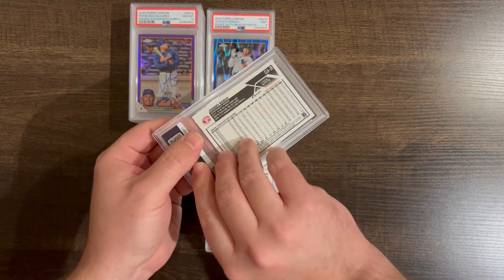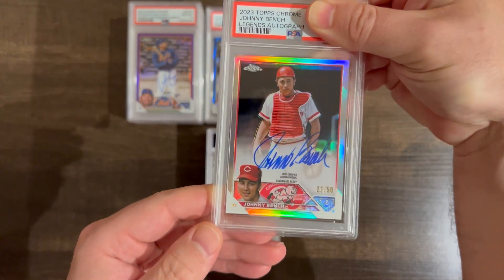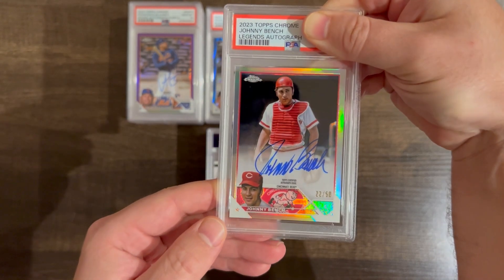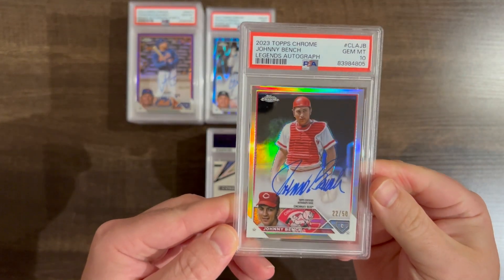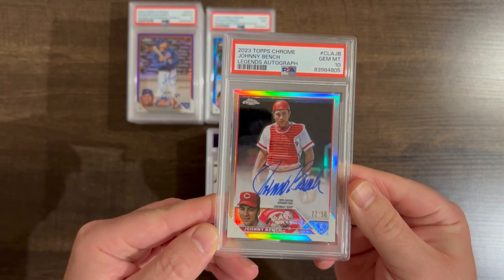This was also a redemption — Johnny Bench auto out of 50 from Topps Chrome. This is a pretty big card. Hopefully it gets a 10 — probably will get a 9 now that I just said that. Oh! There we go, there we go. Nice card.